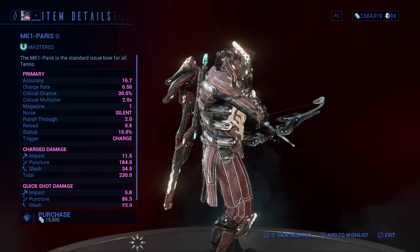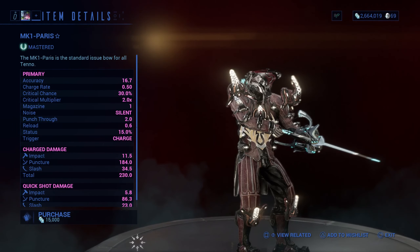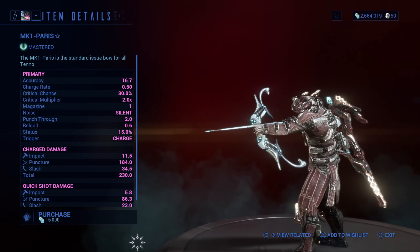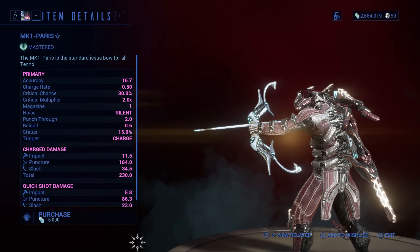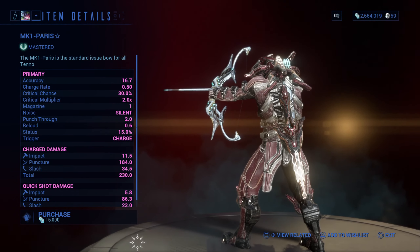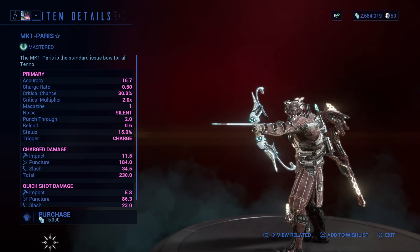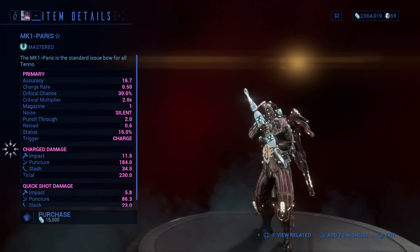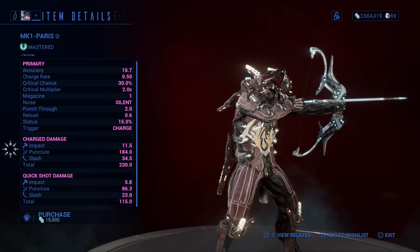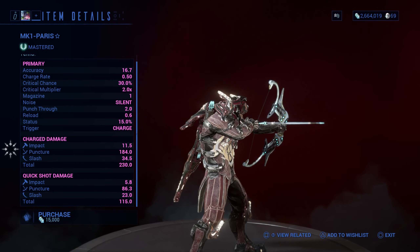The second primary weapon they offer you is the MK1 Paris — it's a bow. It's a good choice for stealth missions and to deal large amounts of damage to a single target. I wouldn't recommend using this weapon against larger groups of opponents. It deals piercing damage, so it's effective against armor. It has a good chance of critical damage and status. A charged arrow can also pierce through opponents — you can actually see the enemy get stuck on the wall. The downside is that it is weak against shields.